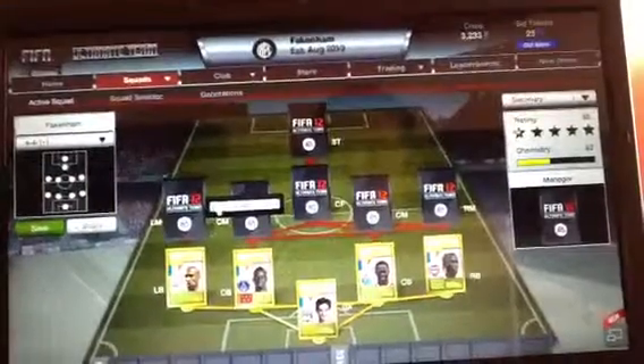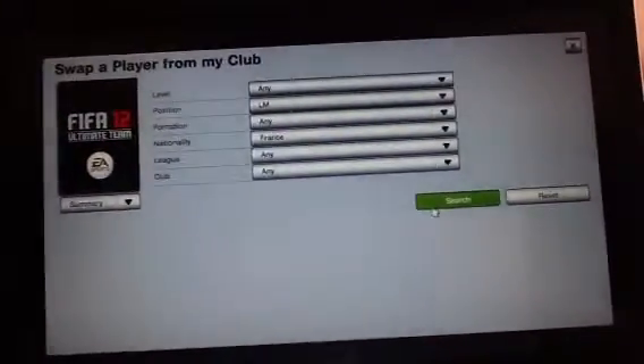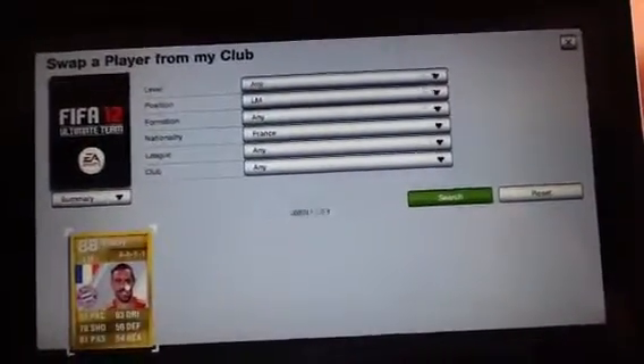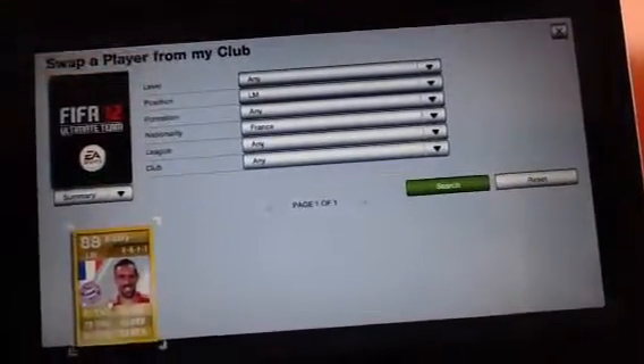This is obviously different from my other French squad builder that I made because I've got a lot more coins now. In left mid, I think you can guess — it's Ribery. He's class, absolutely class. I would really rate him, one of my favourite players on the game.